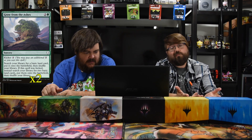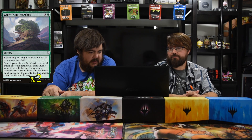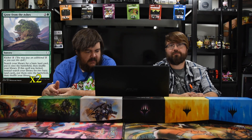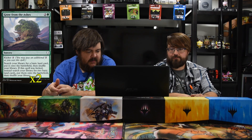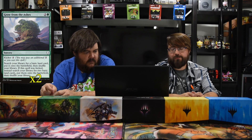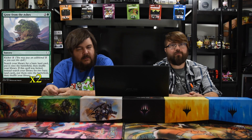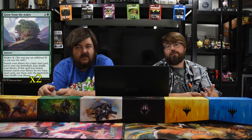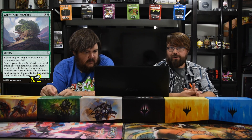Next up is Grow from the Ashes — one green and two, with kicker two. You can pay an additional two to cast this spell. Search your library for a basic land card, put it into the battlefield, then shuffle your library. If it was kicked, search for up to two basic land cards and put them on the battlefield instead. So it could be pay five, deal four, gain four — it's just a really good land grabber card that gets you your basics so you can draw cards with Dread Presence or shoot for four.